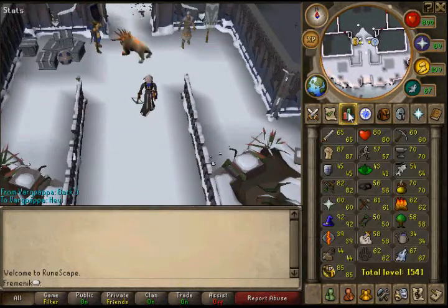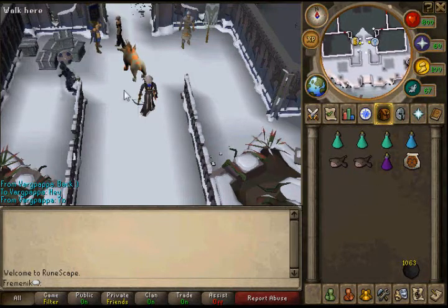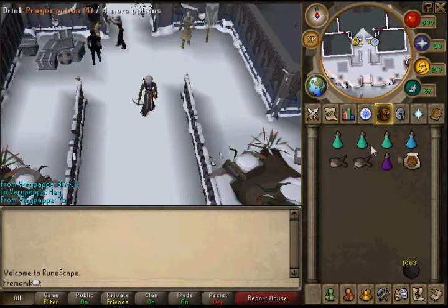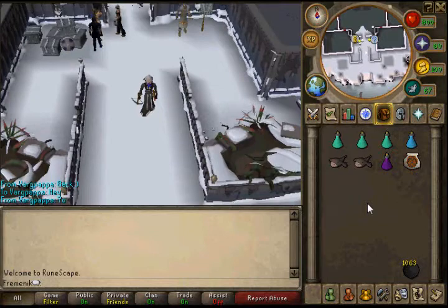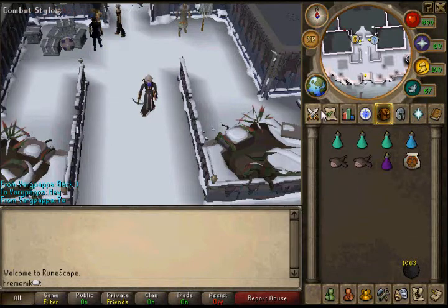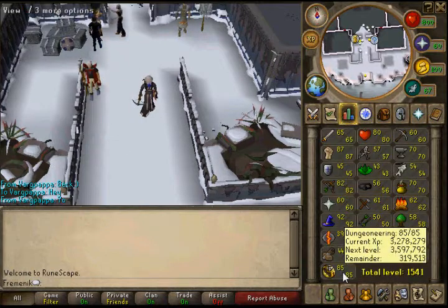I bring a tortoise. You honestly need at least 52 Summoning to bring a terror bird to hold 12 bones during the trip. I bring the tortoise because I recently got 67 Summoning. You need cannonballs — you'll use around 400 per trip, which is about 100k loss, but you'll win that back. You make around 1.6 mil per trip. If you have a pack yak, bring one — you can camp there for ages and probably get over 3 mil per hour.